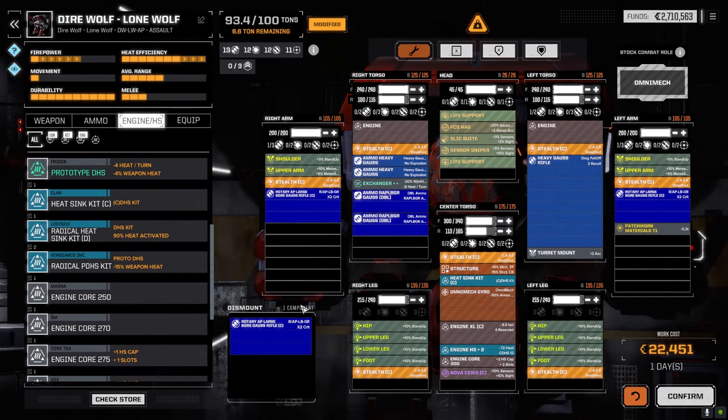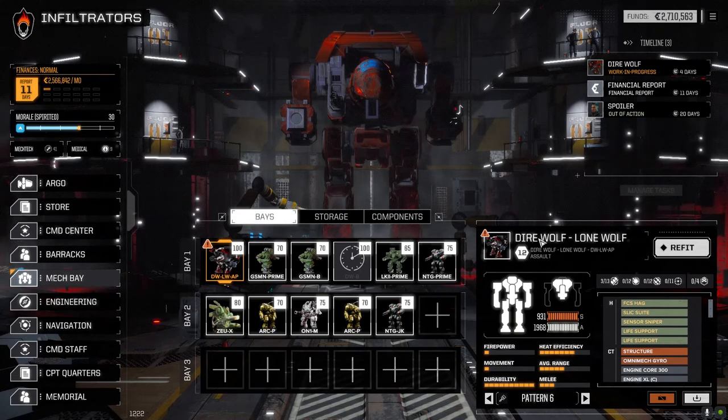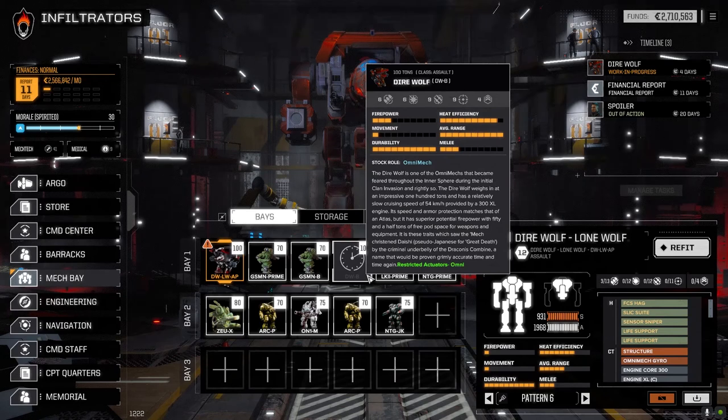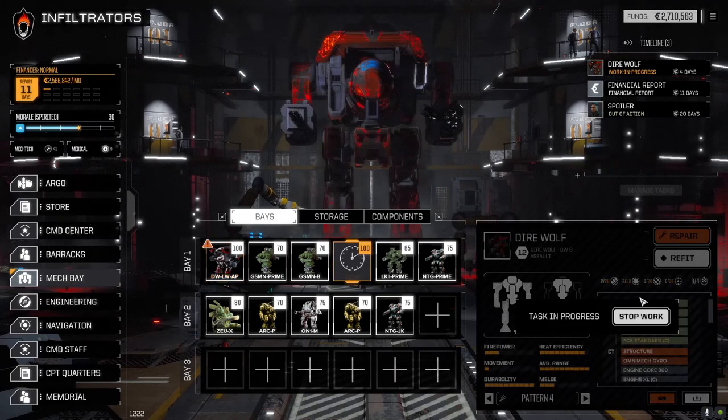This thing's pretty much a tank. I'm thinking both of these Lone Wolves - Fist of Dawn - maybe we should try a closer build and use some of the closer weapons we have. If we put four mechs in they're going to get targeted by everybody, especially when trying to close. But if they're two Direwolves spearheading the assault with tons of armor, we might be okay. The second one I started repairing - it'll be up in four more days. We've got enough C-bills to handle the financial reports.